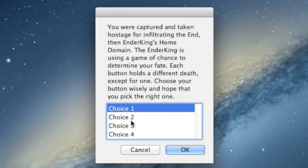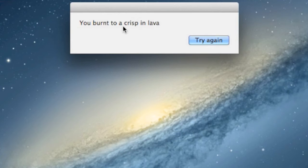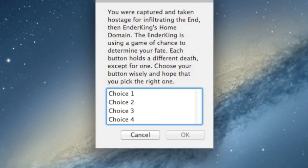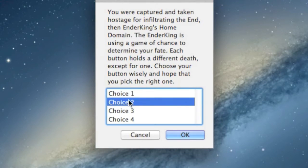I'm going to go through all of them and show you. I'll pick choice one — you burn to a crisp in lava. Try again. You have to reload the application. Let's pick choice two — you fall down a hole and hit the ground too hard. Try again.